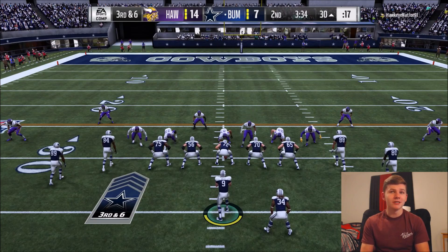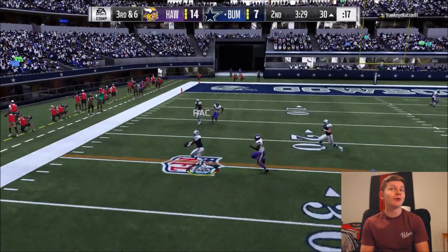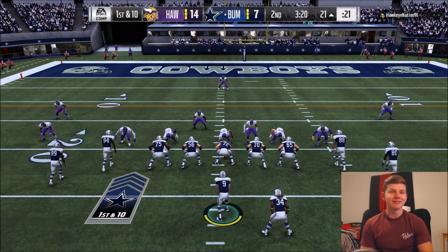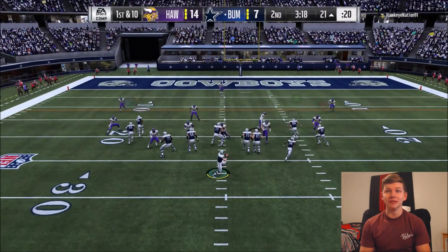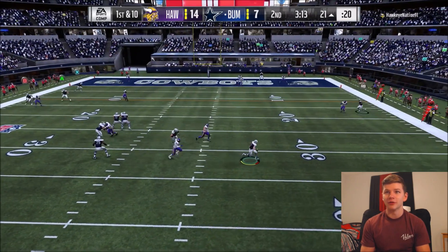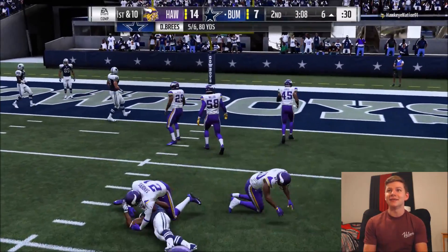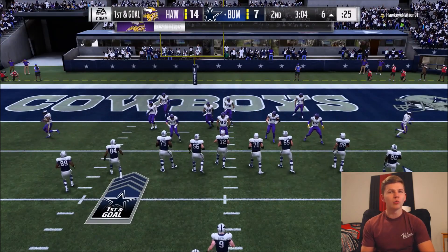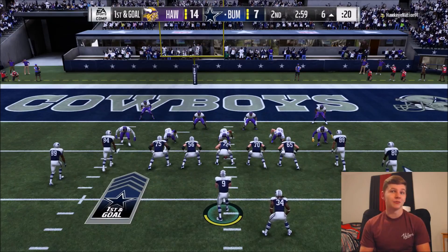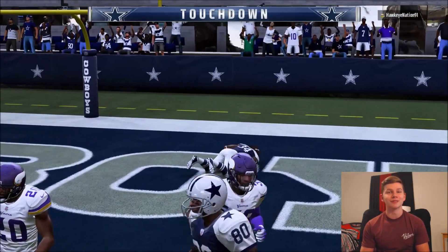I'm actually going to be looking for Randy Moss here, maybe if he gets open deep down the field. And I think we're going to have Jerry Rice there for the first down — if he comes down with it. He does, and we pick up the first. Let's try that again but see if Randy Moss is going to be open deep. I don't think he's actually open, let's see if we can reroute someone — maybe Ricky Williams across the field. Good catch, hit a double spin, down to the six. Let's try to run it in from here — Ricky is going to get in, making the score 14 to 14.